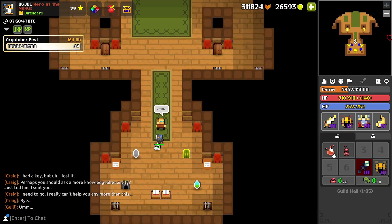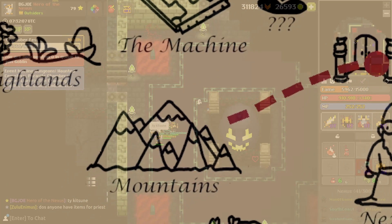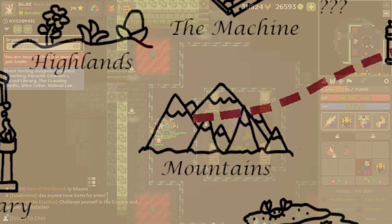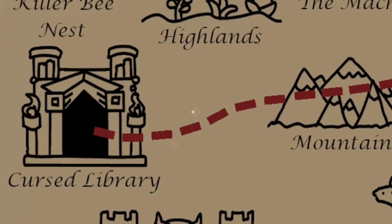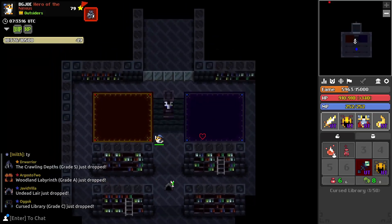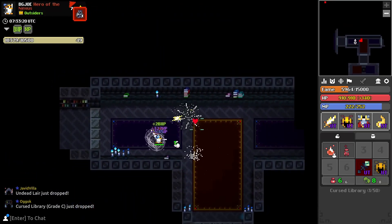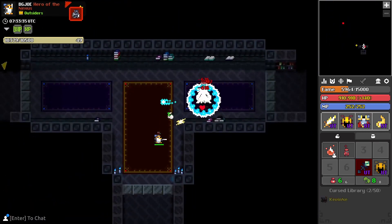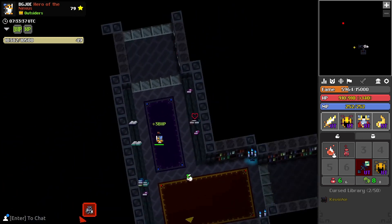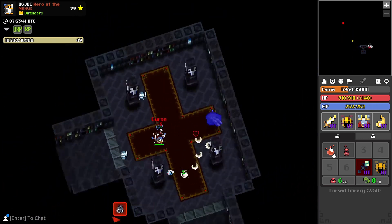Gil does not know what happened. That's okay, we're gonna thank him anyway for the pet. So as you've probably guessed, the more knowledgeable entity that Craig mentioned is the Realmite, who is behind this wall right here. Which means I have to clear this entire dungeon and then come back to the start and fight a deceptively difficult boss — it does a scary amount of damage.